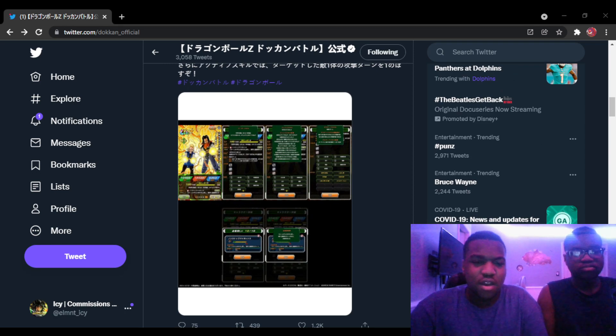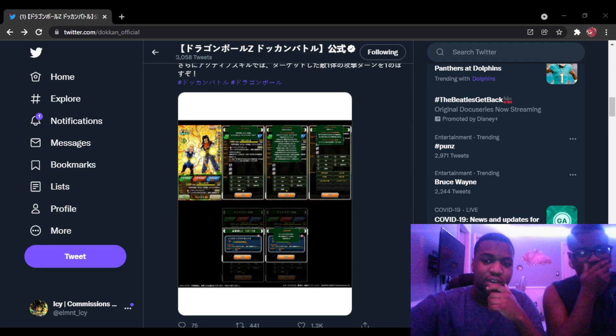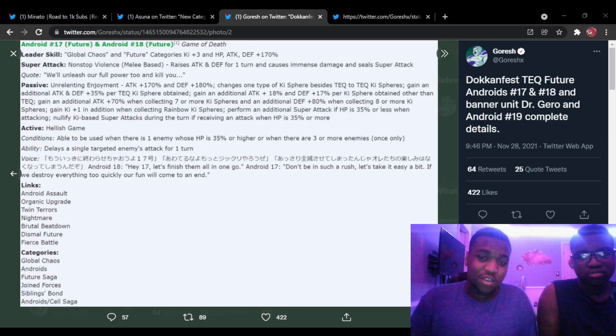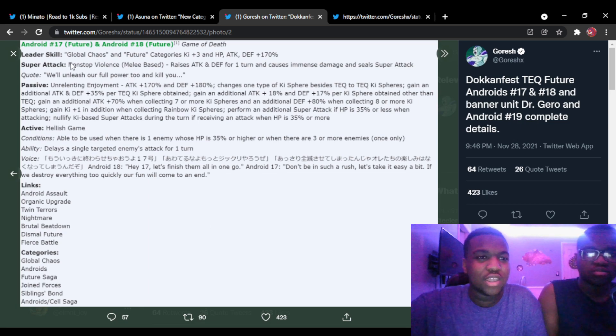All right, so I guess what we'll do next is look at the kits for these guys. I'll try to find them — I can't wait to see what they look like. I feel like they could be pretty good. All right, so we got the info here, we got what they do, let's take a look.